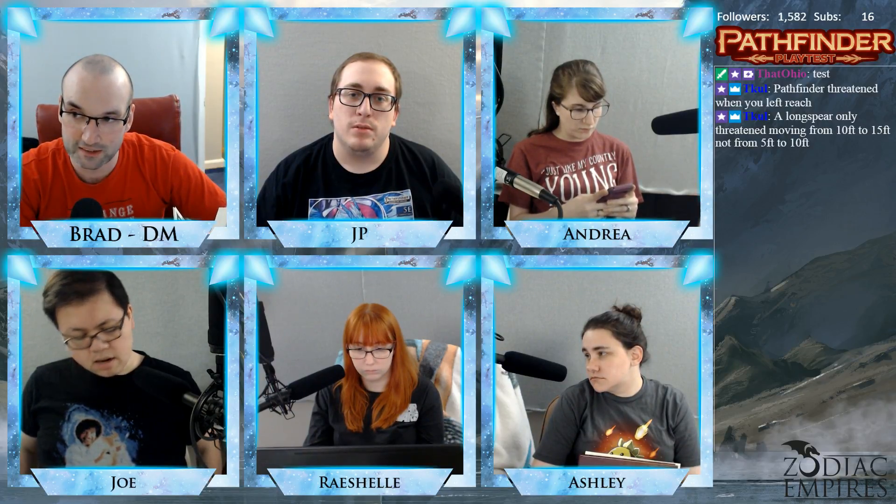Two: if you have the persistent damage condition, you take the damage at this point. But wait — it says you can do these steps in any order you choose, so if something gives persistent damage until the end of your next turn, you could choose to end that effect first, then not take the damage because you no longer have the condition. You may also attempt saves for your afflictions at this time. Any other conditions change at the end of your turn, such as the frightened condition decreasing in severity.